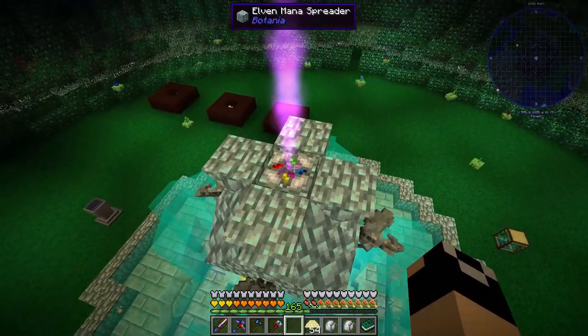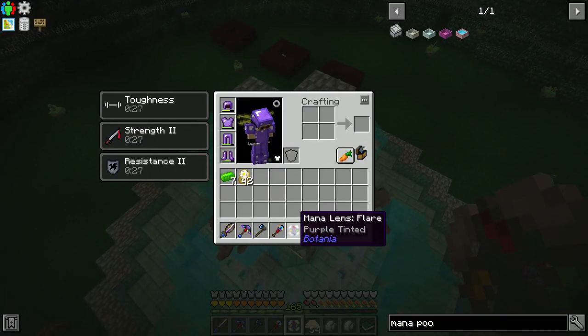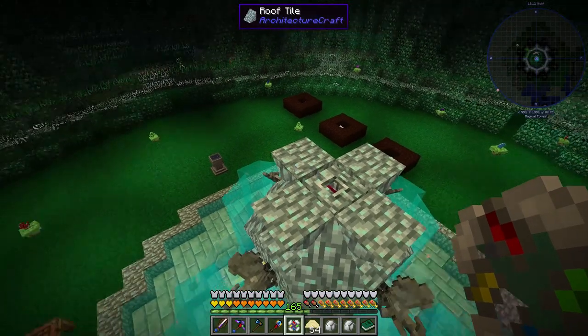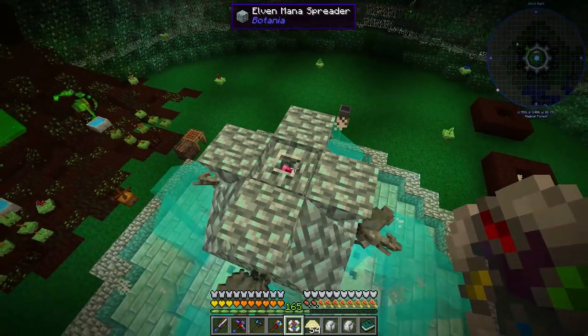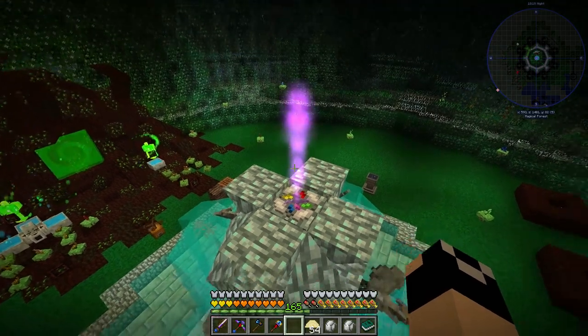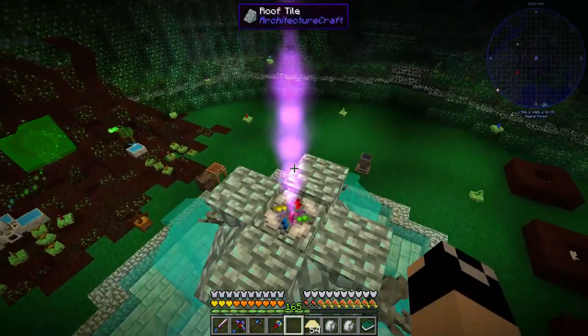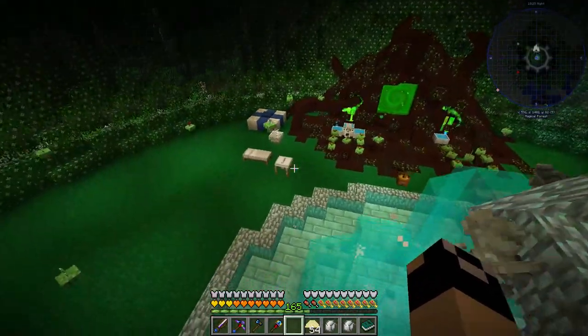I decided that our Elven Portal - I'm never going to upgrade these Mana Spreaders that are here because they match and they look good. The Flare Lens - I don't know why I was thinking Velocity - the way this works is you can dye it with a dye, put it on, and it emits a particle effect. It's that easy. It doesn't need Mana or anything like that, there's no Mana system for that.